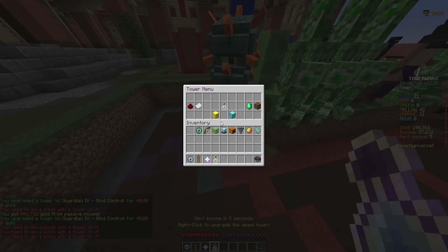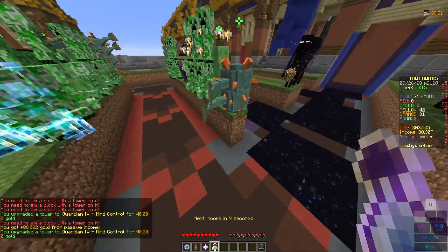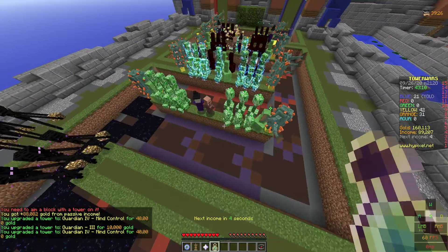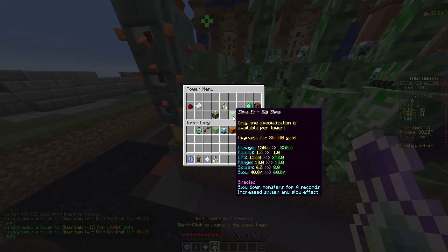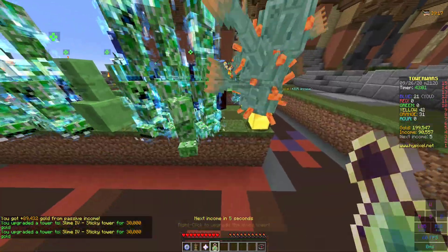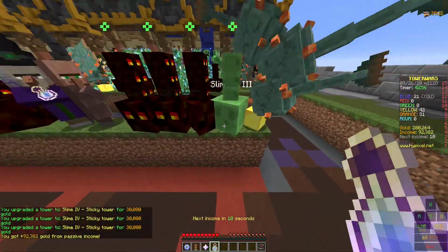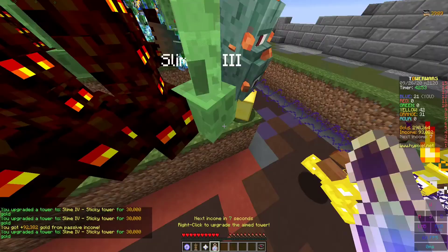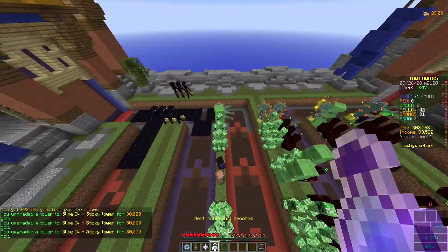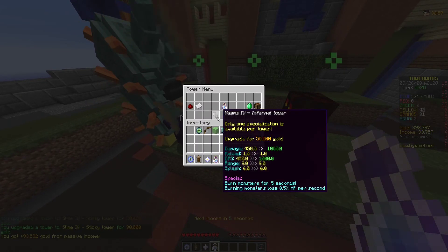Mind Control basically means six seconds of free damage because they walk back for three seconds and then need to come back for another three seconds. After guardians, you want to put all of the slimes to Sticky Tower because Sticky Tower has a mega slow effect, meaning your other monsters just shred through slowed enemies. After that, put all of the magma ones on Inferno Tower — that's the tier-four upgrade.